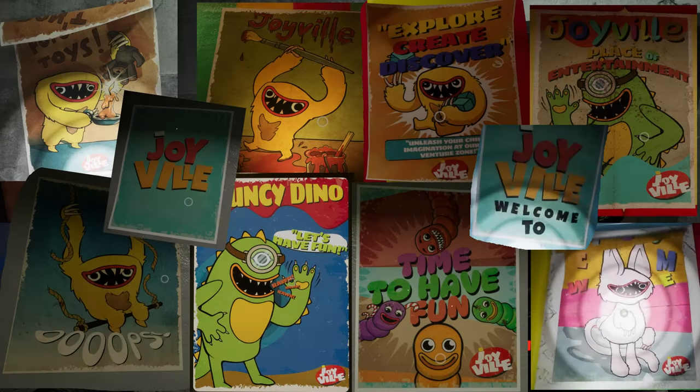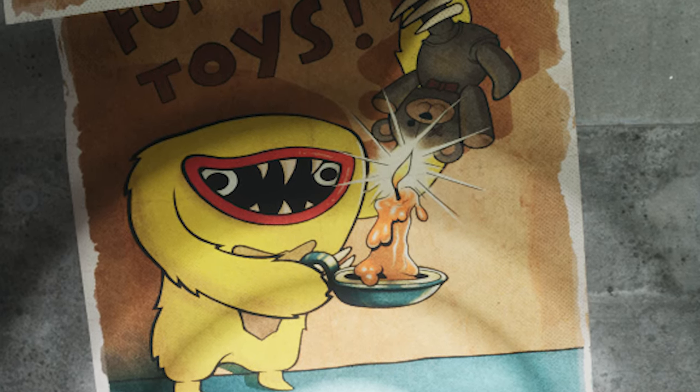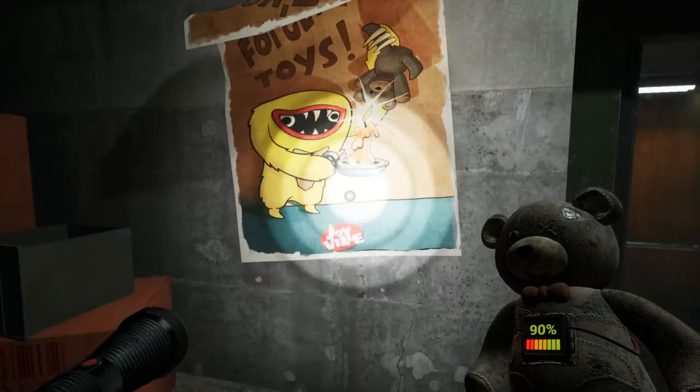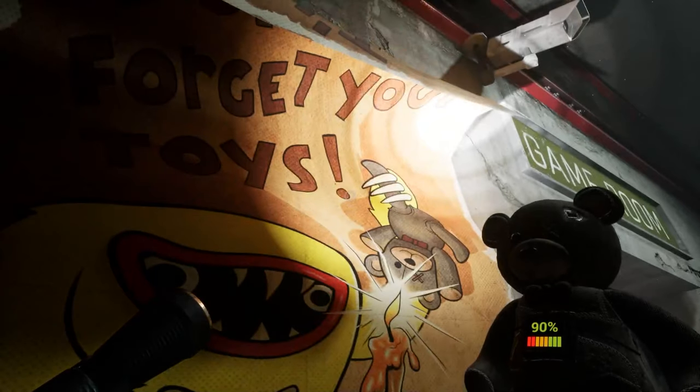Some of the scenery posters are confusing. For example, this one where Bully is burning a toy for some reason — and not just any toy, but this particular teddy bear with a microchip. The poster says 'don't forget your toys.' That's kind of sad. You forgot the toy and someone burned it. That's a strong motivation to never forget your toys.